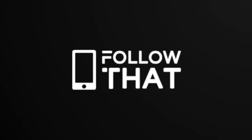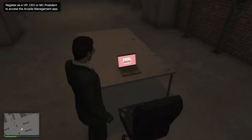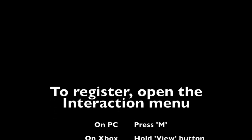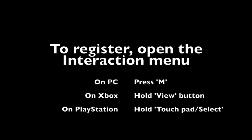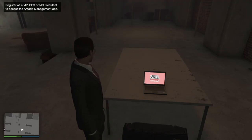Hey people, welcome back. So I'm going to come straight to the point — you bought an arcade and you're wondering how to access the laptop. You need the interaction menu: press M on PC, hold down the view button on Xbox (that little button in the middle), or the PlayStation touchpad or select.